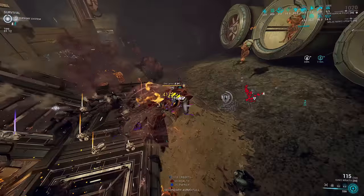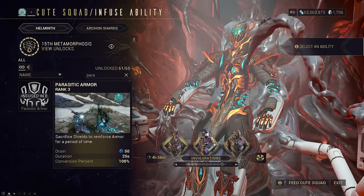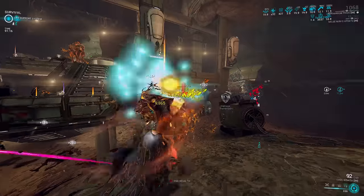But we needed something that can actually survive incoming damage. That's where Parasitic Armor came in — an unconditional boatload of armor sourced from removing your shields.